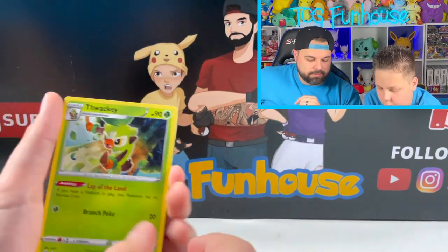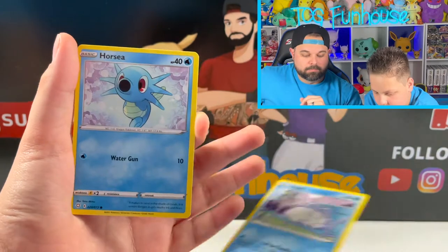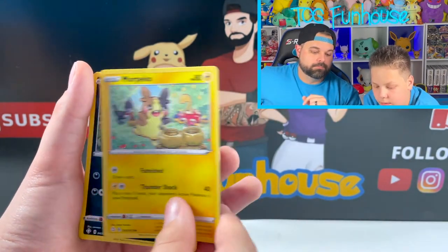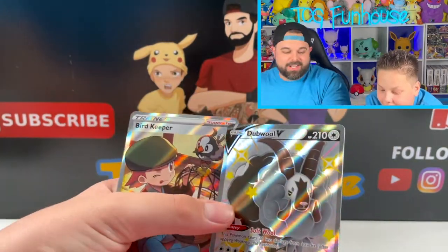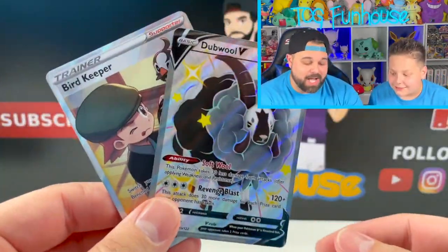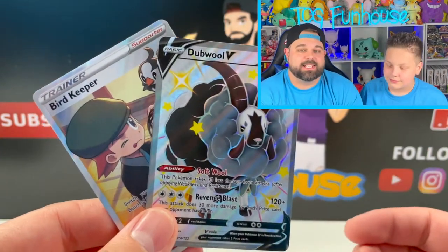Thwacky. Chinchino. Snom. Horsea. Rowlet. More Piko. Nice! Oh! Double Ranger! Look at that pack, guys — Full Arts! Just like Hidden Fates. This is one of the reasons why Shining Fates is going to be amazing. It's such a great set. It's the hottest set out.